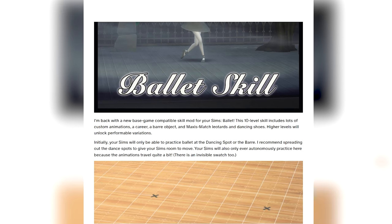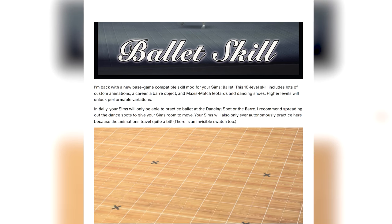The ballet skill description says: 'I'm back with a new base game compatible skill mod for your Sims — ballet.' This 10-level skill includes lots of custom animations, a career, a bar object, maxis match leotards and dancing shoes. Higher levels will unlock performable variations. Initially your Sims will only be able to practice ballet at the dancing spot or the bar.